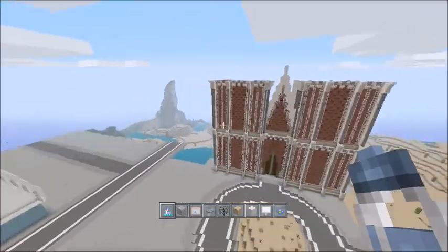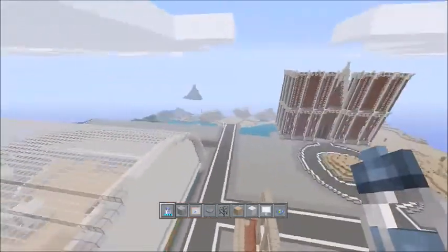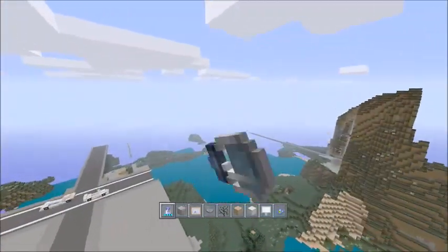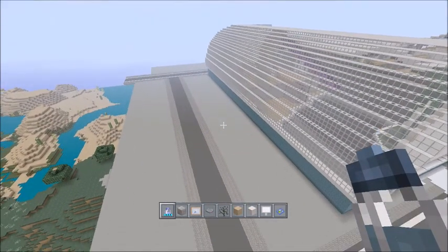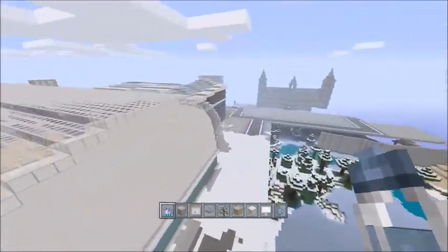I'm working on a cathedral here, it's in progress. Hopefully it'll look good when it's done. Over here — flat land. The airport's gone, unfortunately, because it never got finished — it took too long. So yeah, there's gonna be townhouses here now — townhouses, yeah.